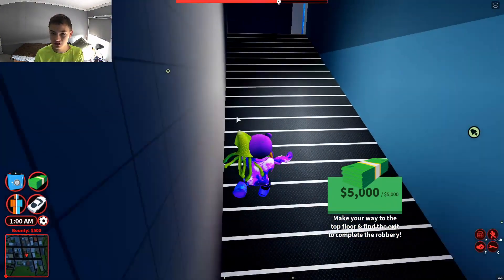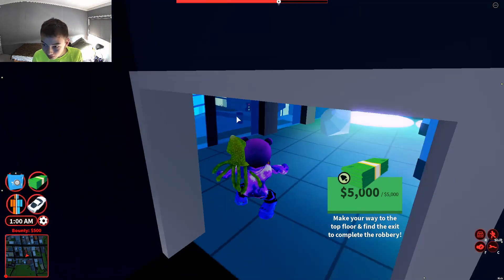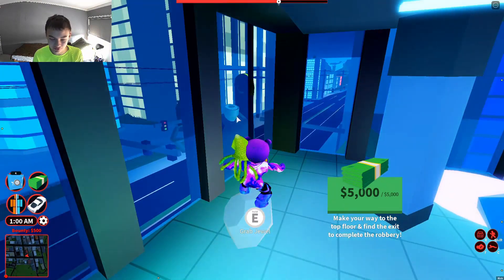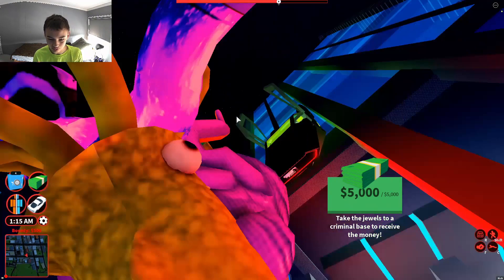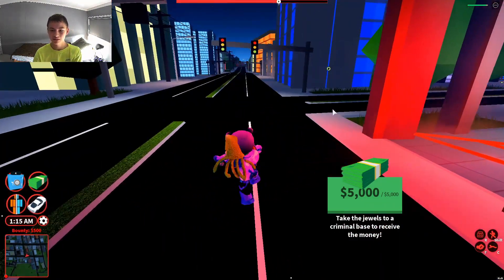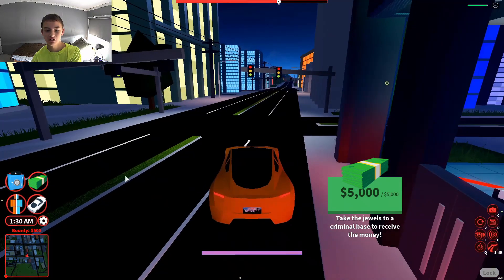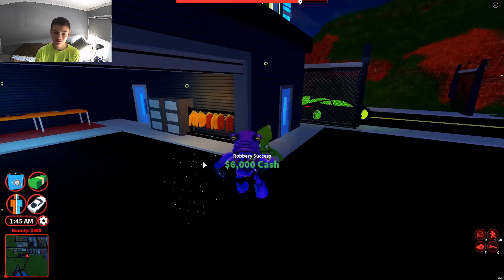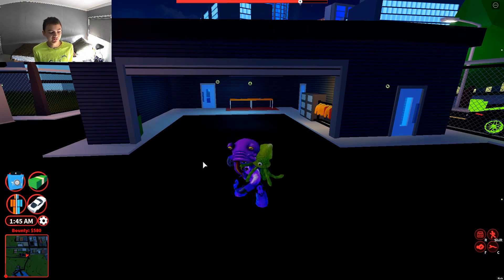Got my 5,000 dollars. Now go onto the second floor where you parked your Blade. This glitch only works for the Blade as far as I know. Just spam click and you're out. You should hop into the driver's seat — you're able to do that — and then spawn whatever car, go collect your money, and boom!